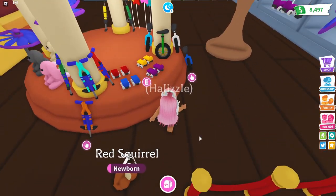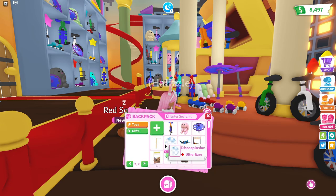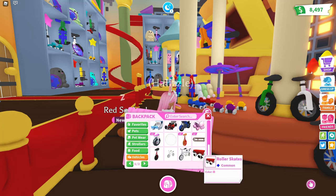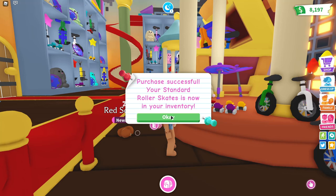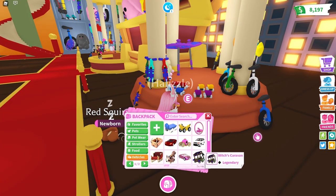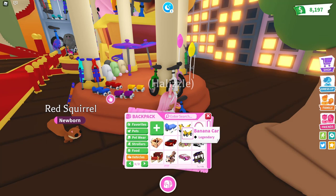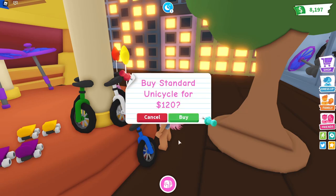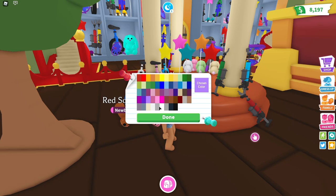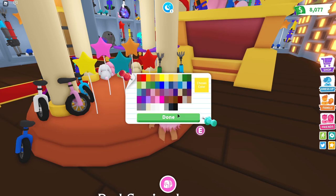We already have roller skates - I wonder if they changed the look on these. Let me check my vehicles. I think they're the same, but actually it's not in my inventory so I guess they are new. It didn't give me the option to pick a color so I just have a blue one. These ones look different - and these unicycles look really different too. Let's buy one in purple.